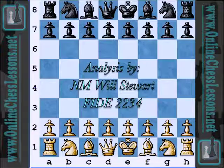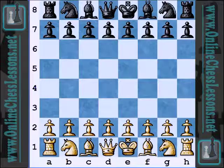Hi, this is Will Stewart from OnlineChessLessons.net and today I'm going to be looking at a pretty interesting game from the 2011 Russian Team Championship between Evgeny Nahair and Alexander Moicinko. So two heavyweight players, solid 2600s, approaching 2700s.